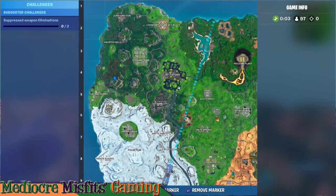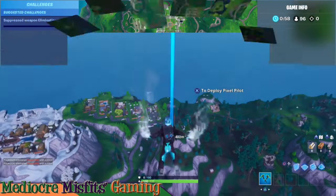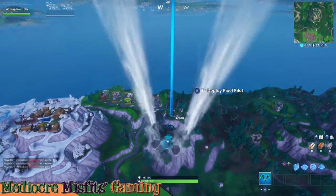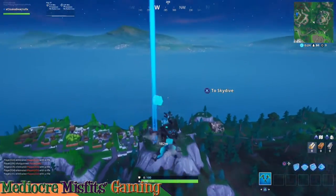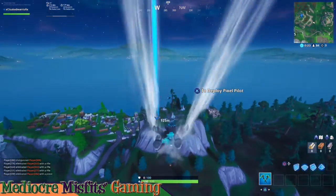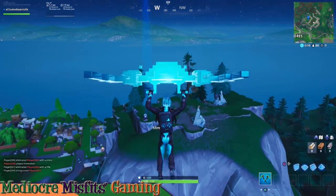The third location that we're headed to is just outside of Snobby Shores, located on another hill - that way you can be sure to get that bat signal high into the air. But as you light up all these bat signals, you're not going to find Gordon anywhere, nor will you find Batman for that matter.